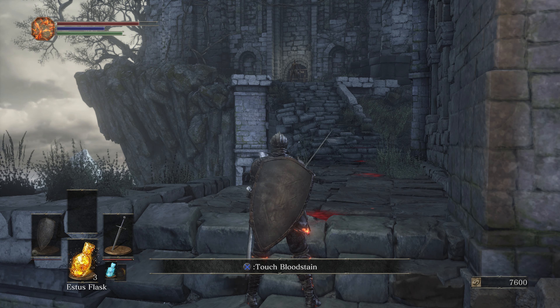Back here is the Firekeeper — she allows you to level up, we'll do that in a moment. Also right here is Hawkwood — he's basically this game's Crestfallen Warrior and gives you the Collapse emote. He's different from other Crestfallen Warriors because he actually has a full questline and story. It requires a fair bit of grinding so I don't think I'll cover it in the walkthrough, but look it up if you'd like — you need it for the Platinum.